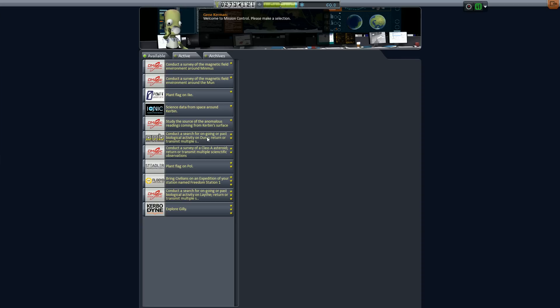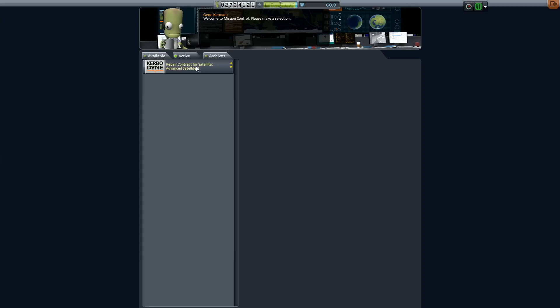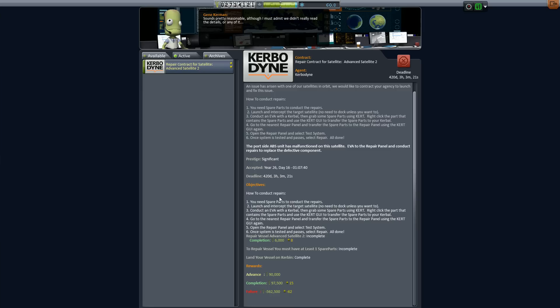One of the first things you have to do is have a repair contract. I already have one active, but usually it's in your available tab in your Mission Controller building. You just select it, go to it, and there it is. Let's go over what we have to do - if you look at the actual description, it tells you what you have to do to actually complete a repair mission.